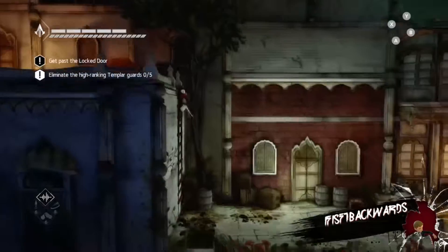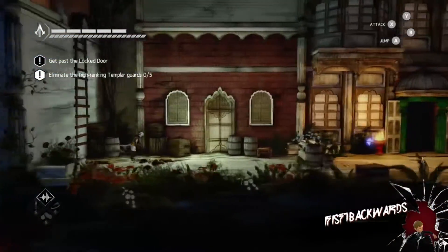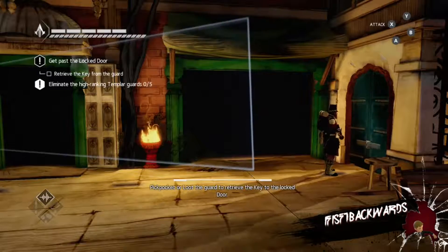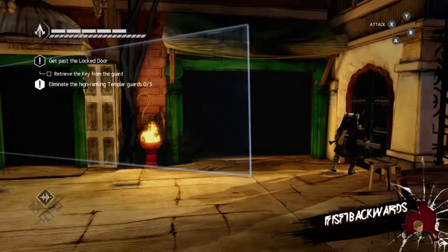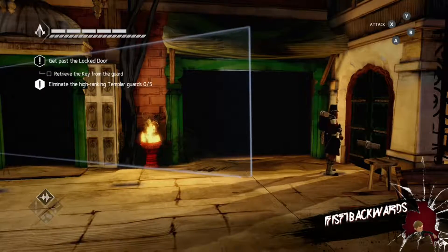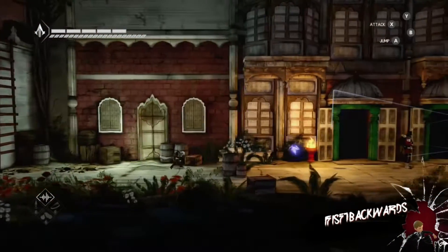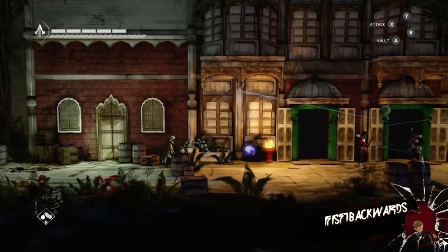You will see me fail a few times until you get the technique completely down. What you've got to do is press X and then Y sort of half a second later. As soon as you hear him start to assassinate, then you press Y. It is kind of tricky, but once you get the technique for it, it works.